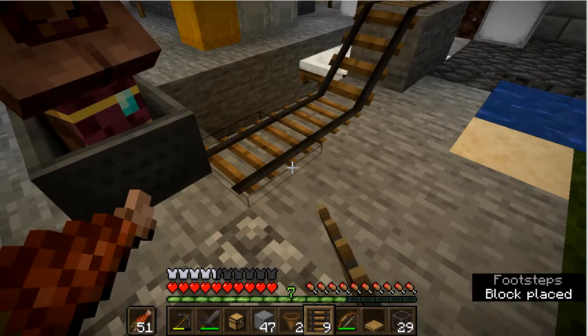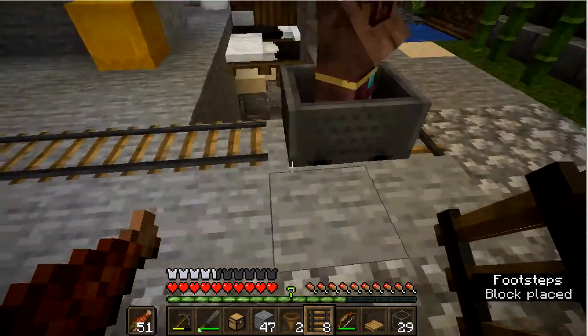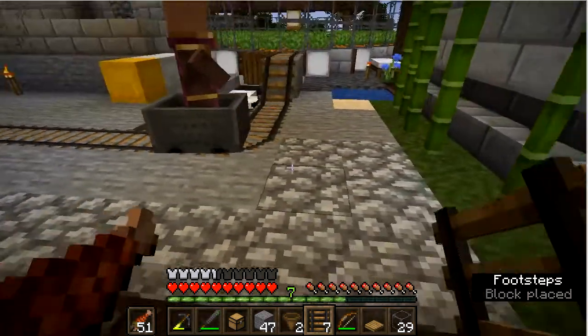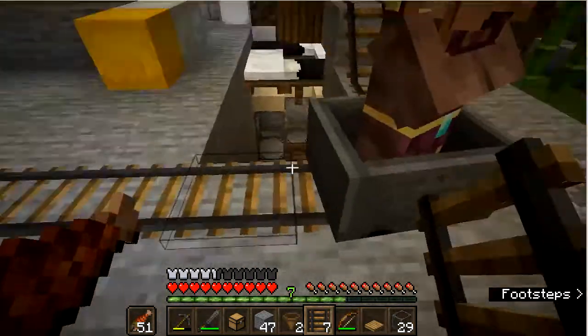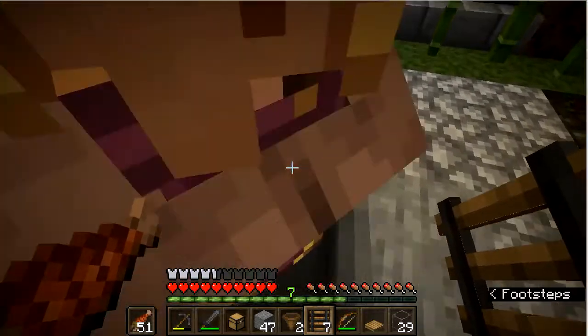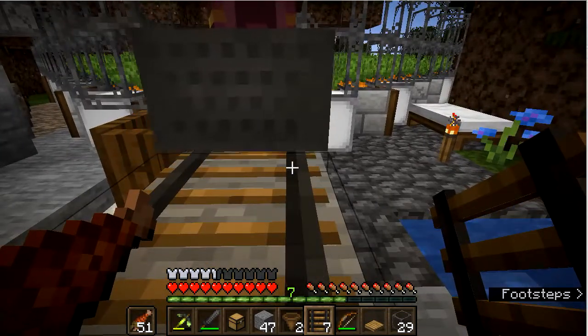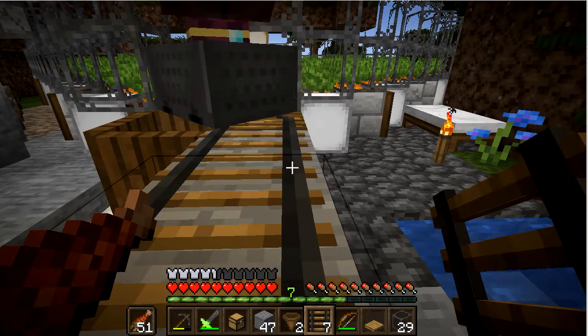I'm surprised this has gone as well as it has up to this point. Now let's just push the minecart, and it'll be right up to where we need it to be on top of the box made out of the four trapdoors.